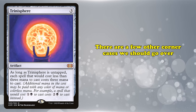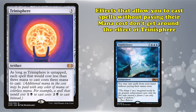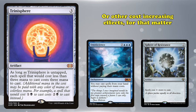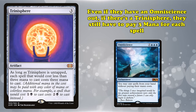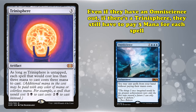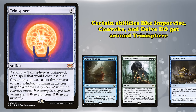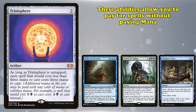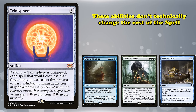There are a few more corner cases to go over. Effects that allow you to cast spells without paying their mana costs don't get around Trinisphere or other cost-increasing effects. Even if your opponent has an Omniscience on the field, if there's a Trinisphere out, they need to pay 3 mana for each spell they cast. Another corner case that can be confusing is abilities like Improvise, Convoke, and Delve. These abilities actually allow you to pay for spells by doing something like tapping your creatures or artifacts. Unlike casting a spell without paying its mana cost — which sets the cost to 0 — these abilities don't change the cost of the spell. They just let you pay the cost in a different way.